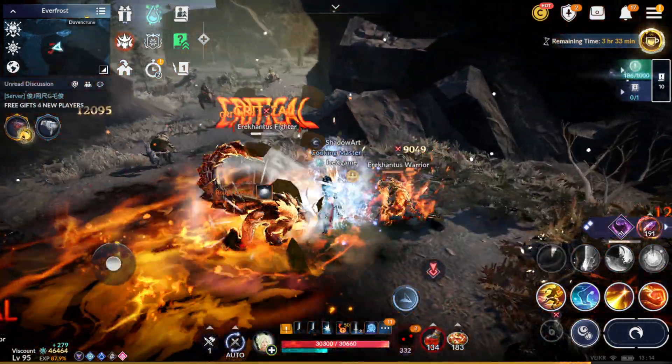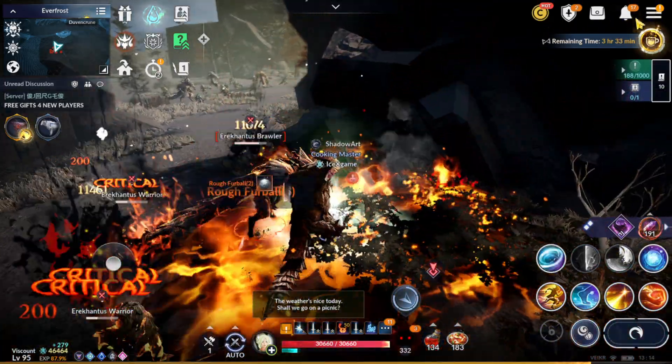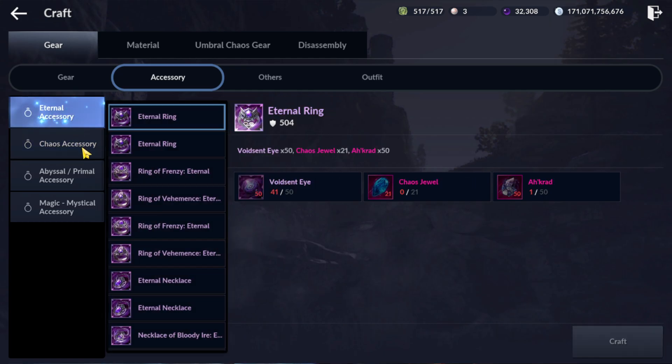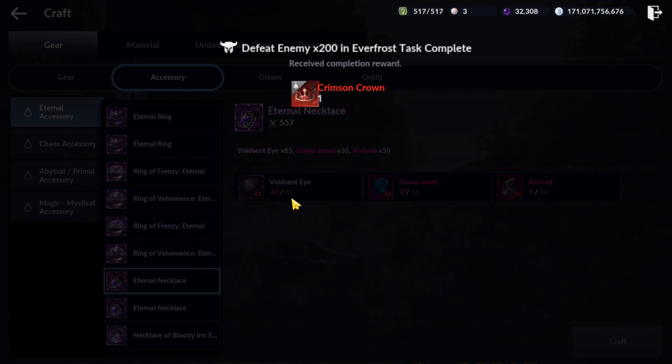For players asking which accessory I'm going to craft first — still the same: I'm going to craft the necklace first. Okay, necklace first. That's going to cost 85, so maybe another month — two months total to craft one Eternal accessory.